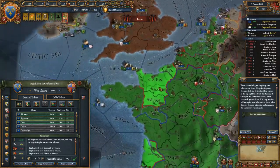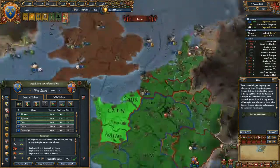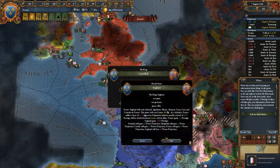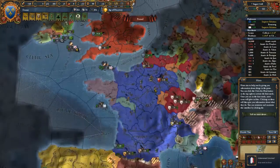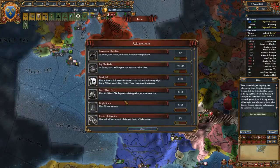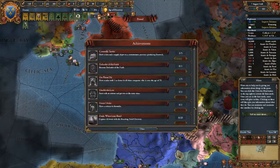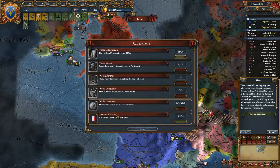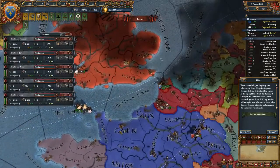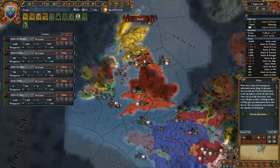I think I'll just accept this peace deal as is — I can always get Calais later. And there I have gotten the achievement! Let me send all my soldiers back home, as there's no use having them in England.